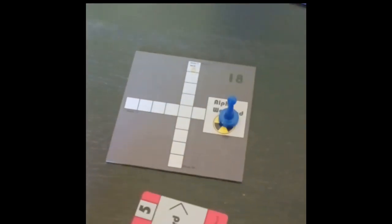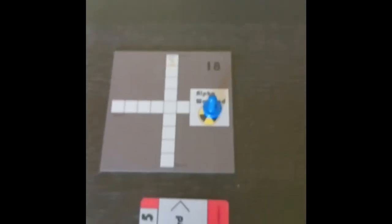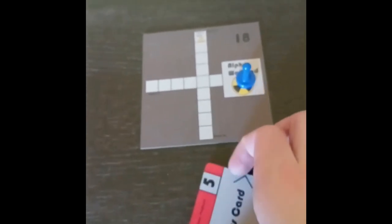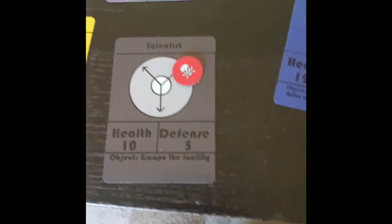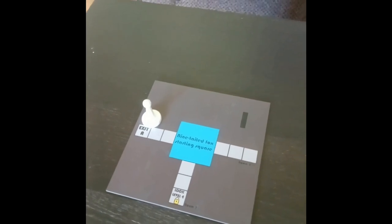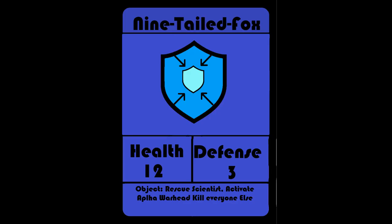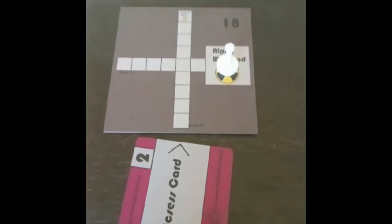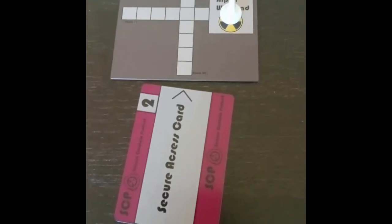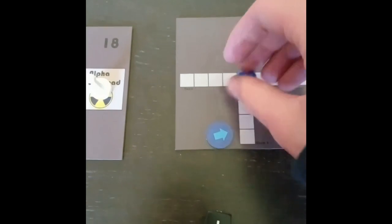If you are a 9-tailed fox player and you land on an alpha warhead space, you can activate the alpha warhead using a level 5 key card. If the scientist is still in the facility, the alpha warhead cannot be activated. If the scientist died, there will be a 5 round countdown before the alpha warhead explodes. If the scientist escaped, the alpha warhead will explode immediately upon activation. The 9-tailed fox wins when the alpha warhead explodes. If the scientist lands on an alpha warhead space and loses a level 2 key card, on the next turn the 9-tailed fox may take two movement actions.